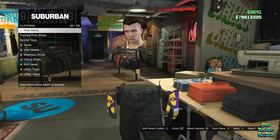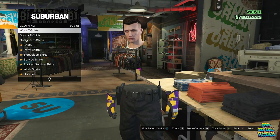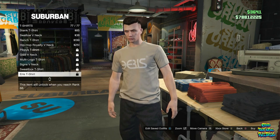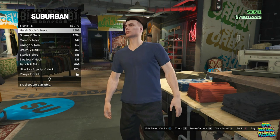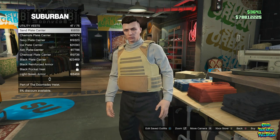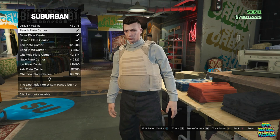Make your way over to the top section with your saved outfit. The only requirement for this is you will need a t-shirt that lets you equip a utility vest. The utility vest will disappear after the glitch ends. You will need to go over to the utility vest and buy the peach plate carrier number 43.